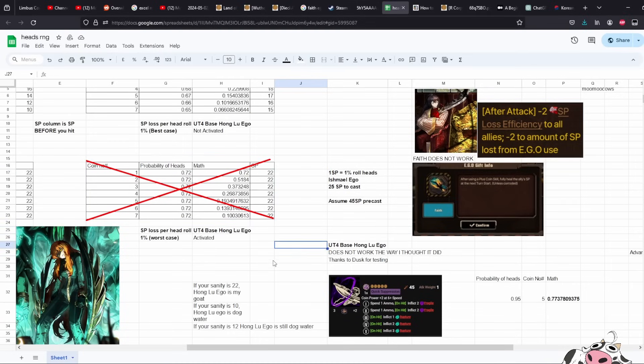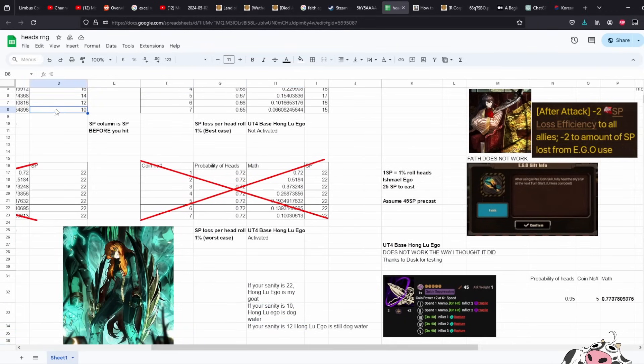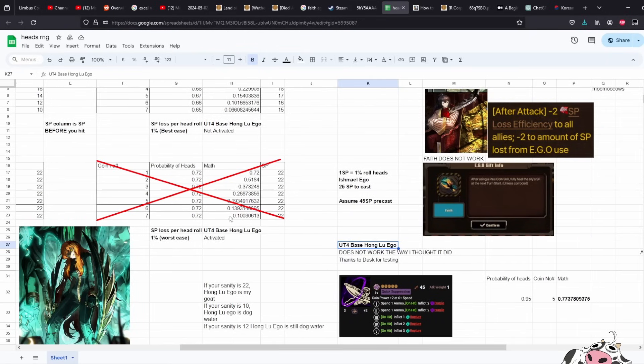However, someone told me none of these effects actually work. Because they don't work, that column doesn't exist. In the ideal situation — if the Hong Lu EGO ever works — your sanity would be at 22 and your odds would increase up to a 10% chance to get all seven hits. If the efficiency doesn't work you'd be stuck at 12 SP; if the minus 2 cost also doesn't work, you'd be stuck at 10 SP at the final coin. According to Dusk from the Limbus Help Discord, the passive straight up doesn't work at all right now.